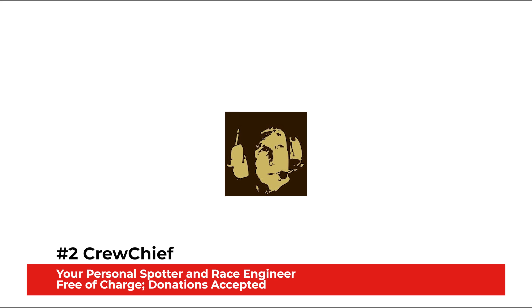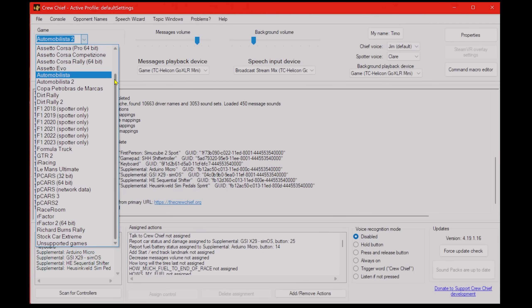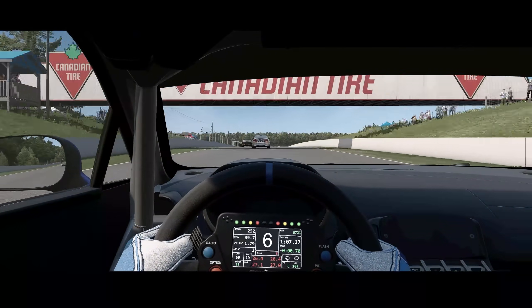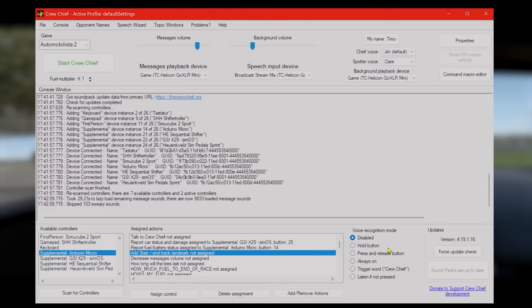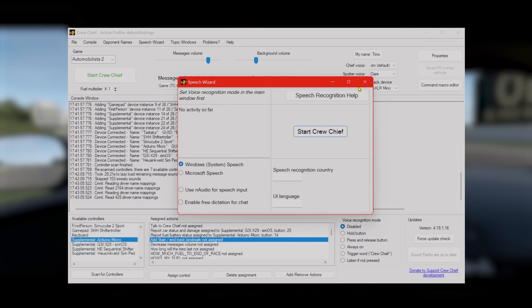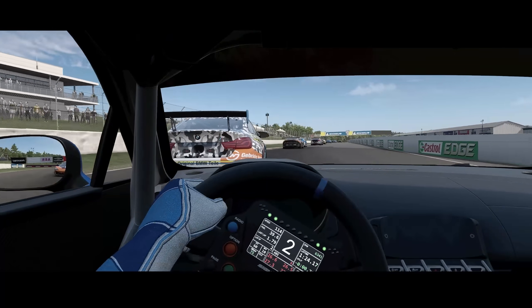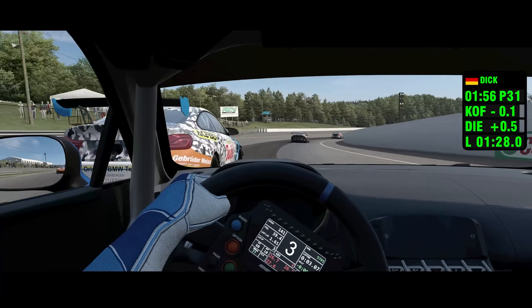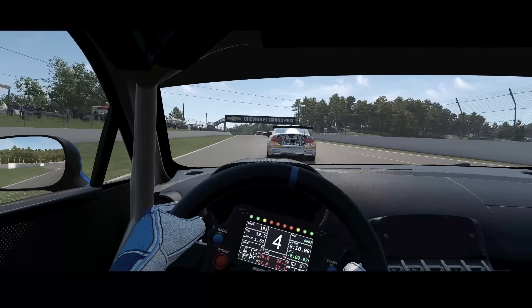Crew Chief is the second app that I wouldn't want to be without and that I use practically all of the time whenever I sit in my rig. Crew Chief is a free sim racing app that feels like real pit radio. A virtual crew provides the driver with live strategic announcements, spotter information, and telemetry feedback. You can assign all the functions to buttons or keys of your choice. A spotter warns you in milliseconds about vehicles in your blind spot, incidents on the track, or gives you lapping info — a real competitive advantage that can make a difference in how your race ends.